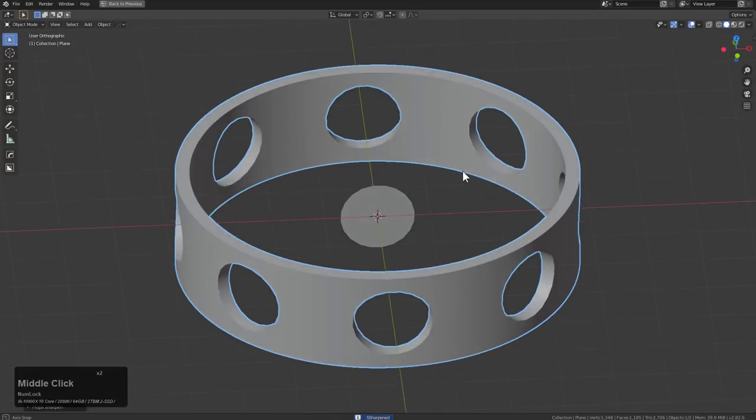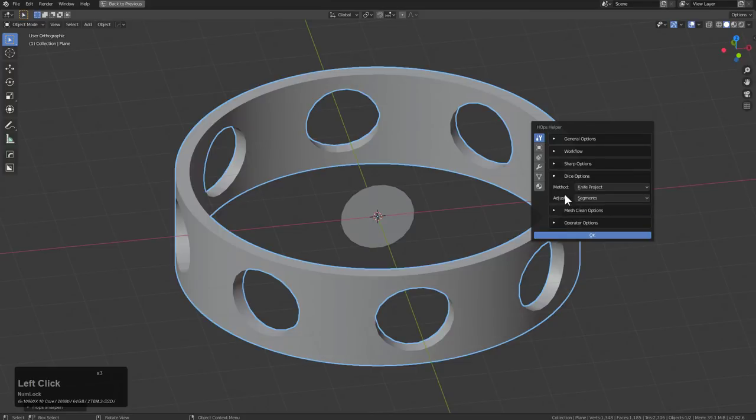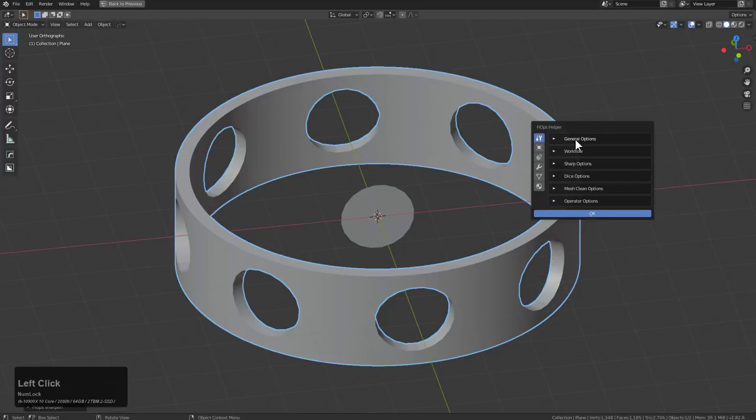That's really what this release was all about — improving Dice and making it where users can go in their Control Tilde and modify Dice to be exactly the way you want it before you ever even use it, depending on your type of usage. I want to expand more on this behavior in the future because it has worked out so well for us with sharpening and workflow, and even general options is quite useful.